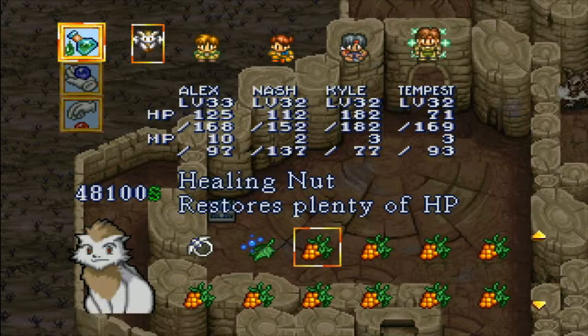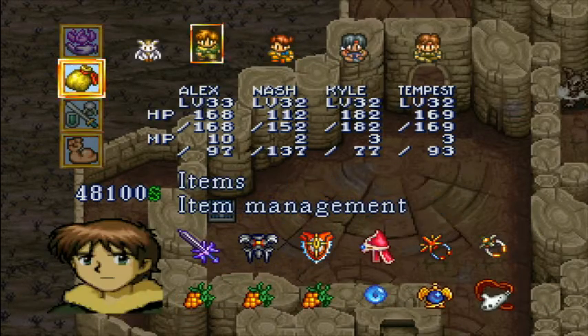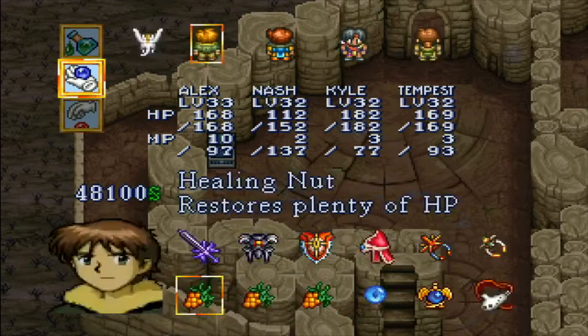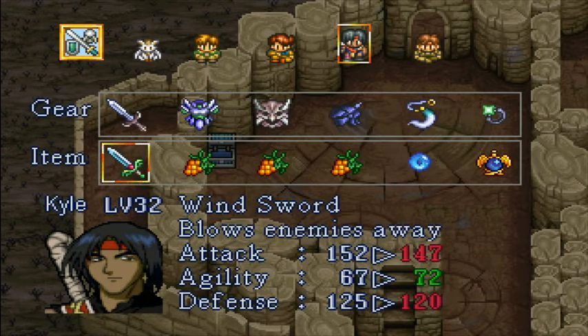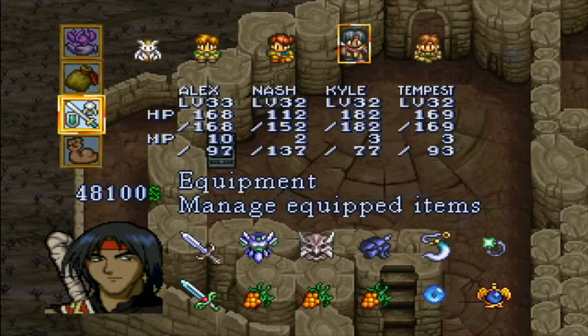Give a healing nut to Tempest and an herb to Alex. The Darksword — Blade-O-Evil — Kyle can use it. Now it lowers his agility, just doesn't move as fast. That may be from the Wind Sword as well. However, it does give a boost to defense and a boost to attack. So I'll have him equip it. The Wind Sword may just be giving agility instead of the Dark Sword taking away agility. Anyway, a new blade for Kyle.